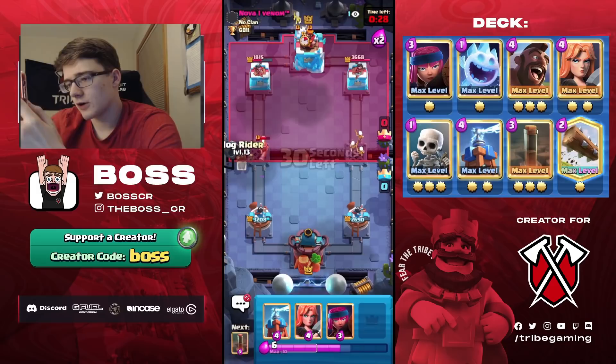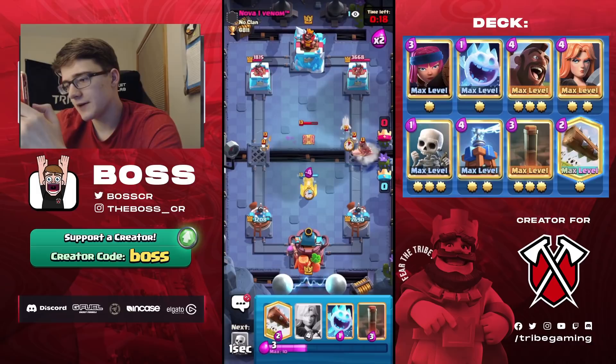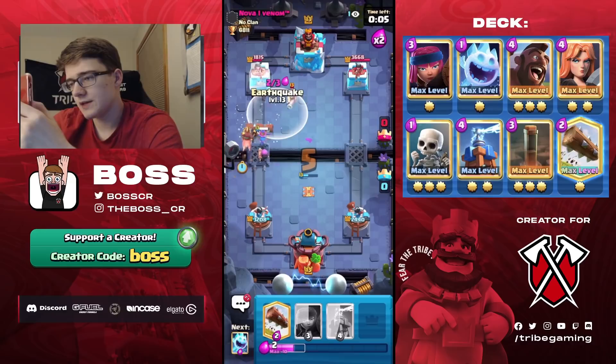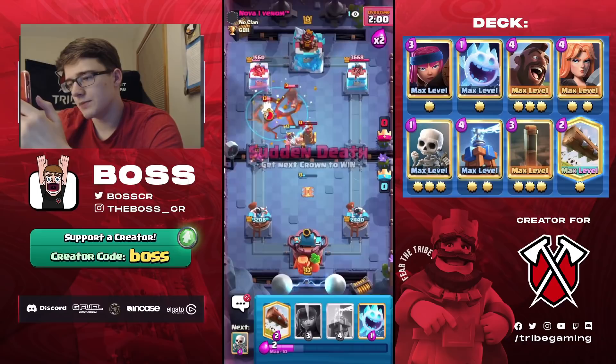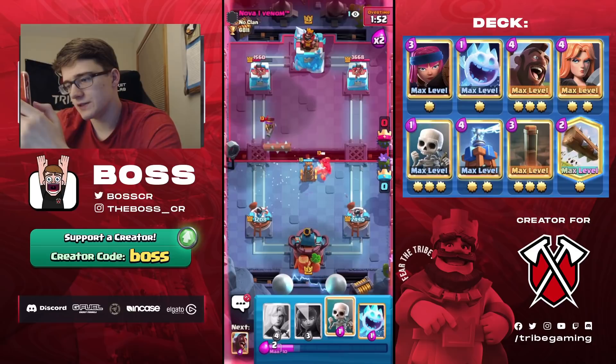Hog to distract the Musketeer and apply pressure at the same time. He plays a high Tesla — the correct play, our Hog gets no damage and we can't Earthquake it. Good Tesla on defense. We slow it with Ice Spirit, Skeletons to pop the Tesla, then Hog comes in followed by Earthquake. I knew he'd go for the high Tesla but it would've killed the Skeletons, and it deals a lot of damage to his tower.